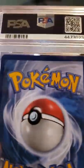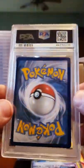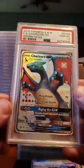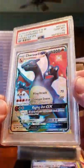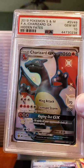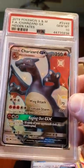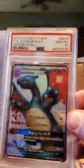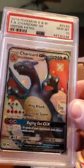So we got one card. Gem Mint 10, Hidden Fates, Shining Charizard. Finally got it back — it took forever. It was supposed to be a 20-day turnaround and it took like 50 days. It's ridiculous. And that was after they checked it in and had it up on the list. It's supposed to be a 20-day turnaround, but here it is.